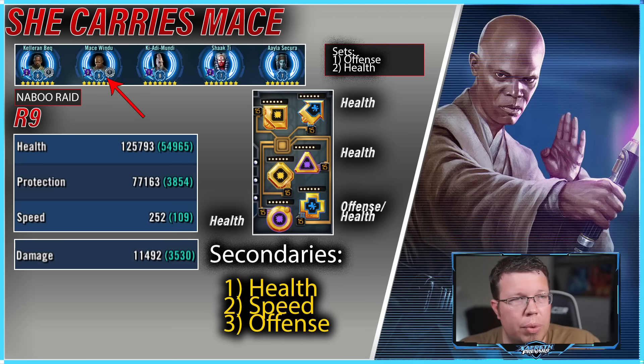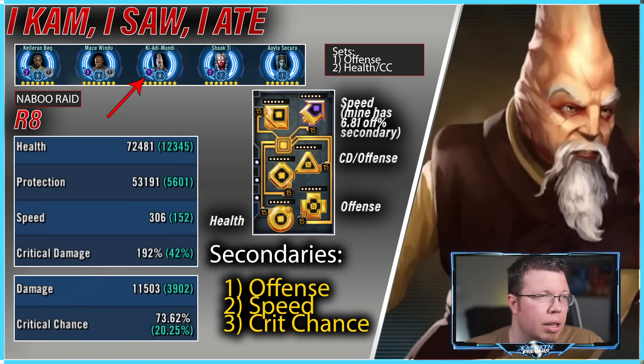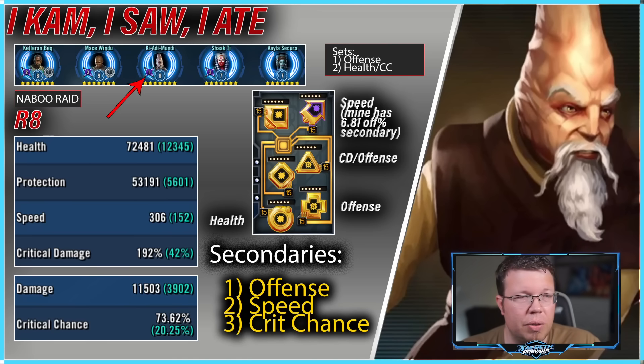For Mace, I didn't remod him too much — I kept an offense set on him because you want to be doing a lot of damage, especially the guy who's hitting back all the time. I think every single one of these characters would significantly benefit from more speed — an enormous amount of speed if at all possible — but then you also really want to max out his health and damage. Everyone's stat hungry in this raid folks. Ki-Adi-Mundi wants an enormous amount of offense if at all possible — tons of damage.